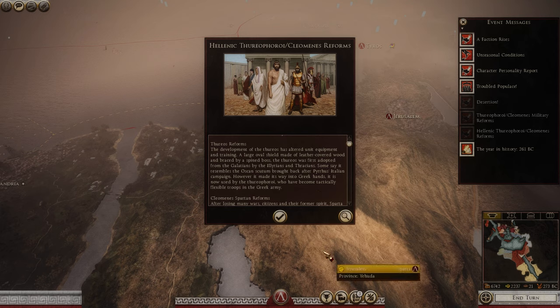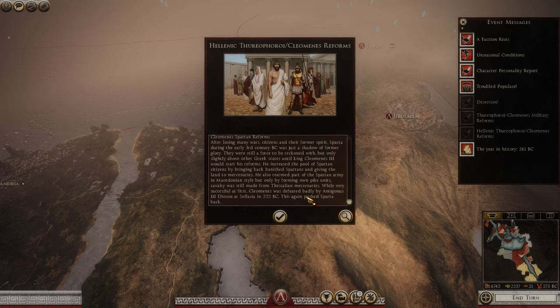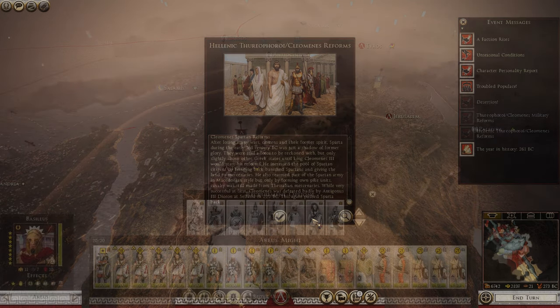Following the next couple months, we get the Thurios and Cleomenes reforms for Sparta. The Thurios reforms basically give us more allied Greek soldiers such as Peltis, archers, slingers, and swordsmen. The Cleomenes reforms were specific to Sparta, giving us pikemen and reformed hoplites. We're basically starting to modernize our army — Sparta eventually realized that pikemen were what gave Alexander his great empire.